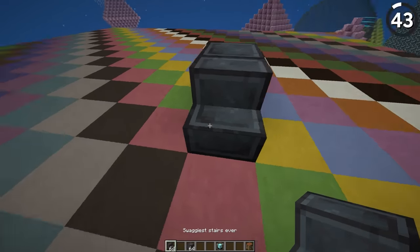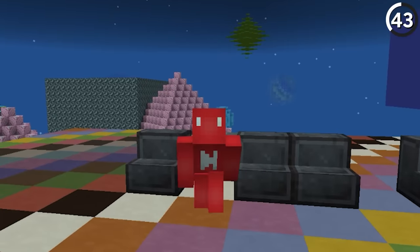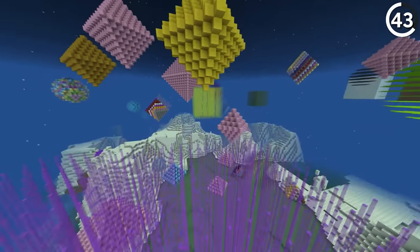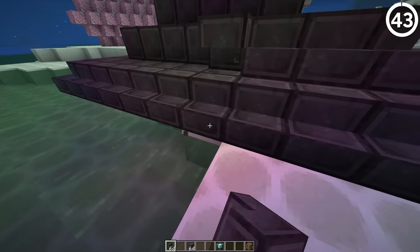You know you can make stairs out of netherite — it's a big flex. But in the April Fools Infinite snapshot, there was a special stair block called the 'swaggiest stairs ever,' and to get these they'd only naturally generate in the so-called missing dimension. So don't expect this in vanilla any time soon.